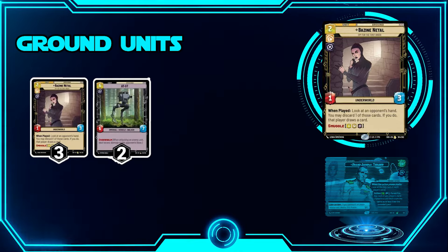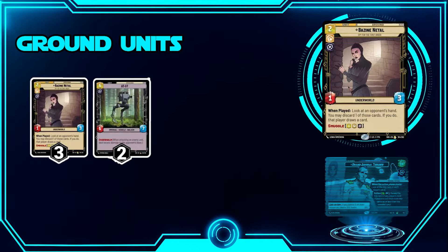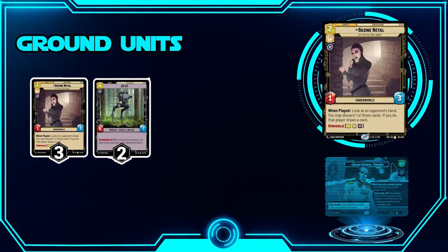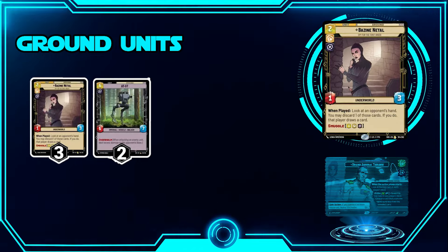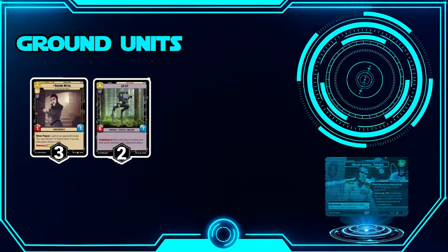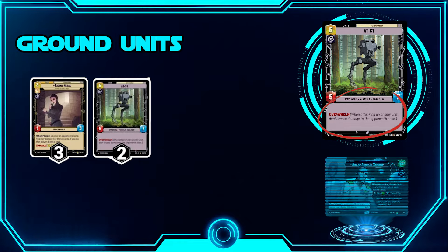The fact that Bazine can be played via Smuggle allows you to put her into your resources and use her in the late game. I play her as a three-of because she can be played from resources — you don't even need to hold her in hand. Playing her for two is probably good, but having the Smuggle option is still really strong, letting you use her whenever you need to play around certain cards. With Thrawn's ability, you know one of the two cards your opponent will draw each turn, and Bazine has great synergy with that.